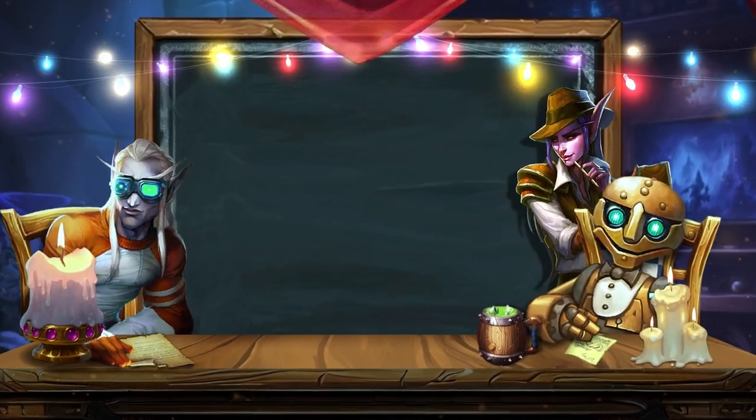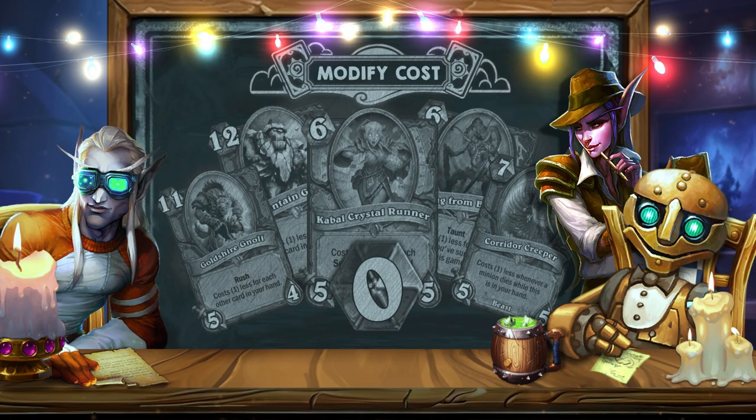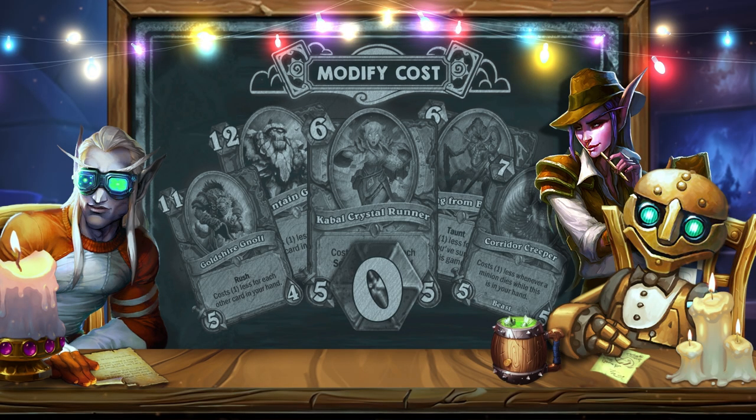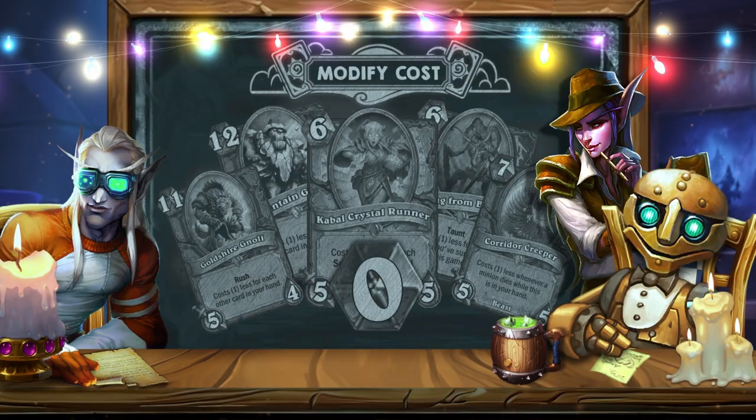I'm concerned about cards with modify cost. Tools that manipulate mana have always existed, but lately the Hearthstone team has been printing more and more cards that not only get cheaper, but can be played completely or almost for free. For example, the new Audiopocalypse mini-set contains two cards of this type. Almost all modify cost cards become the core of the best strategies.